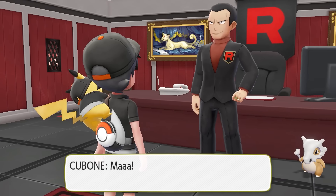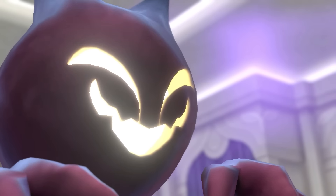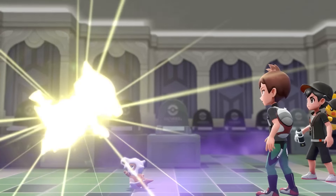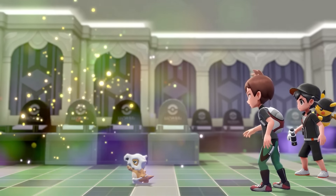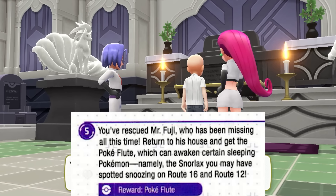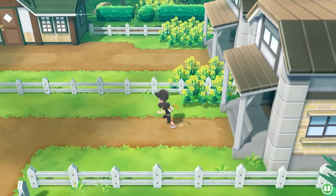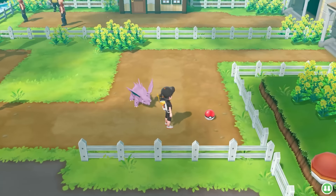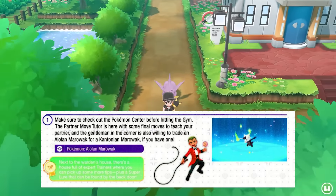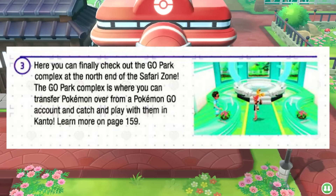We get the Silph Scope as a reward, which allows us to go back to the Lavender Tower and see Ghosts, and also help return this Cubone that Team Rocket stole. There's a really sad scene where the Cubone and the Ghost — which is the dead Marowak mother of the Cubone — reunite before the Marowak disappears. This has got to be one of the saddest scenes in any Pokemon game. After reaching the top of the tower and saving Mr. Fuji, he gives us the Pokeflute, which we use to wake up and catch the Snorlax. Now that it's not blocking the road anymore, we can pass it and go through what used to be Cycling Road, then arrive in Fuchsia City, where we can trade for an Alolan Marowak, get Sea Skim so we can now Surf. We've never played Pokemon Go, so we can't use the Go Complex.